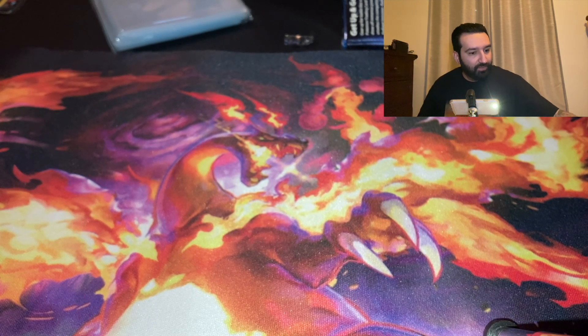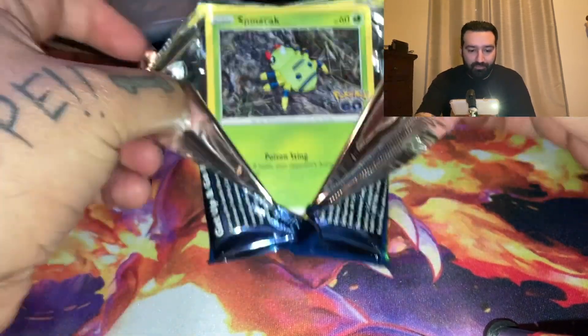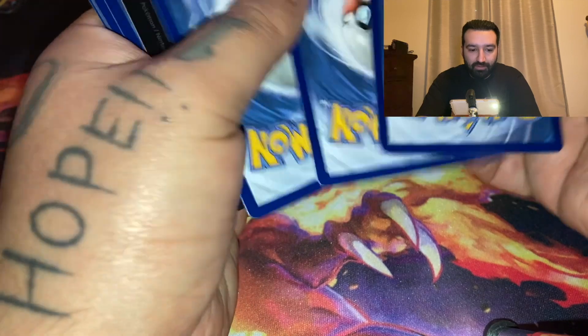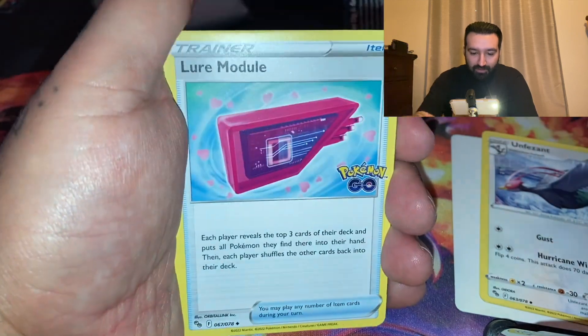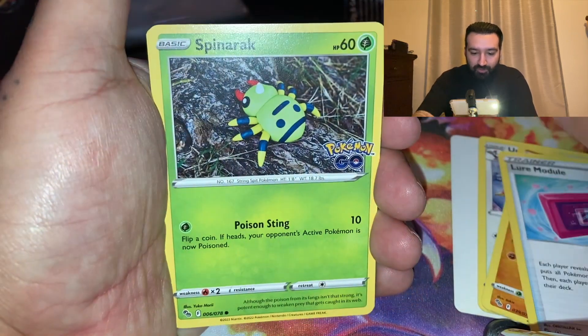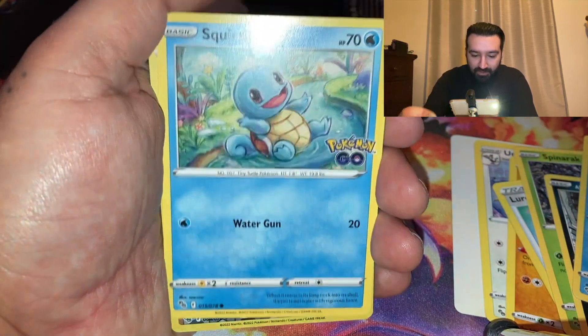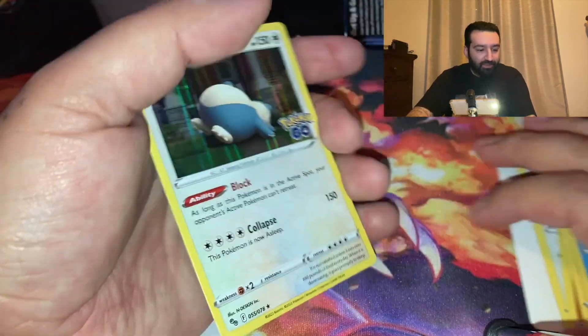We got four packs left. I'm going to go with Pokemon Go to see if we can pull a Ditto. V-Star Marker, Solrock, Clefairy, Spinarak, Rattata, Wingull, Pikachu, Squirtle, Blanche, and a Snorlax holo.